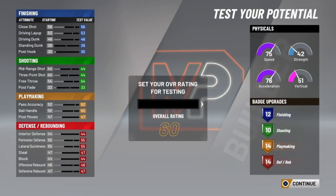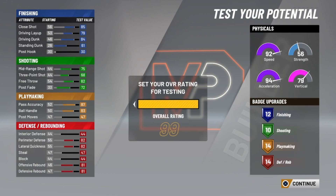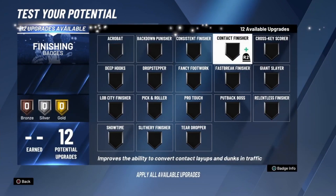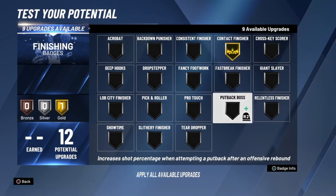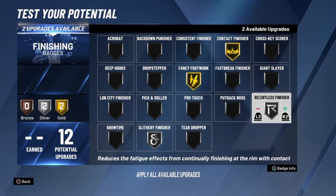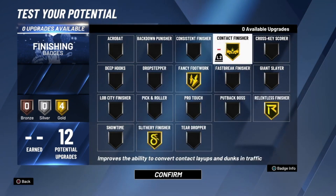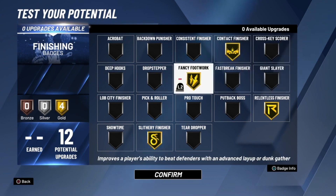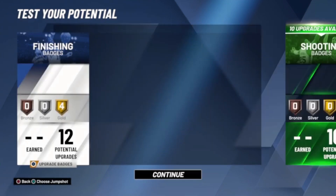I'm the first ever to make this build on YouTube. Now comparing it to the point guard version — obviously the downside is you're getting fewer badges, but as a small forward this is actually pretty good. At 6'6 you're one inch taller than a PG version, so you can play point guard, run the plays, and go crazy. For finishing badges, I went with contact finisher, fancy footwork, slippery finisher, and consistent finisher — fancy footwork because it works well with hop steps, gyro steps, gyro dunks, and hop step dunks.